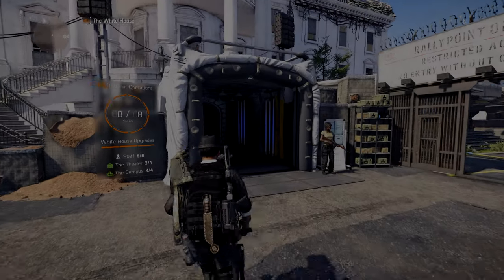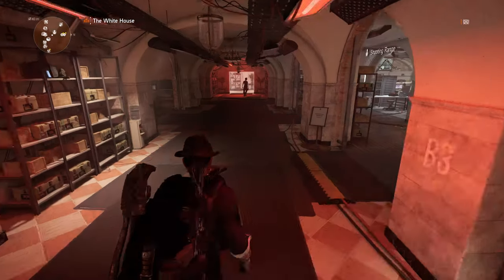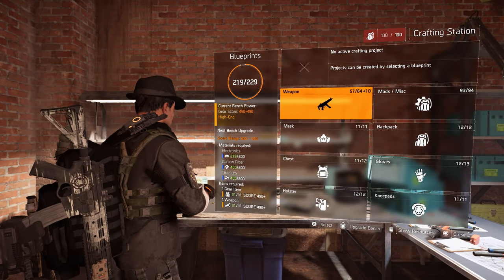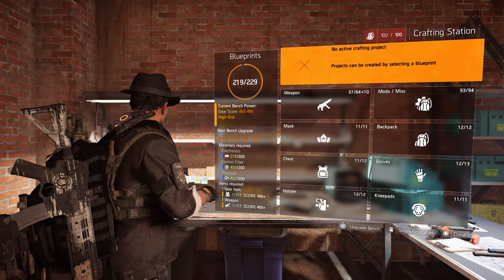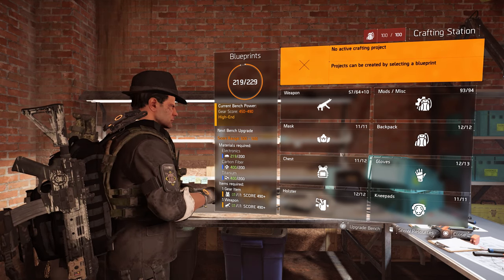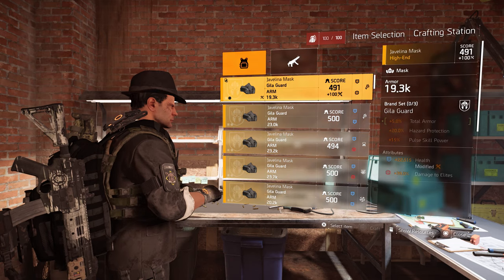TU5 dropped today and we can finally recalibrate and craft our 500 gear score pieces. So let's go to the crafting bench, open the menu, and you will see Upgrade Bench on the left side. You will see the required materials: 200 electronics, 200 carbon fiber, 200 titanium, one gear piece above 490, and one weapon above 490.